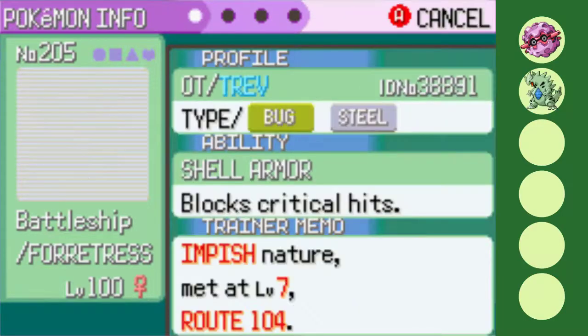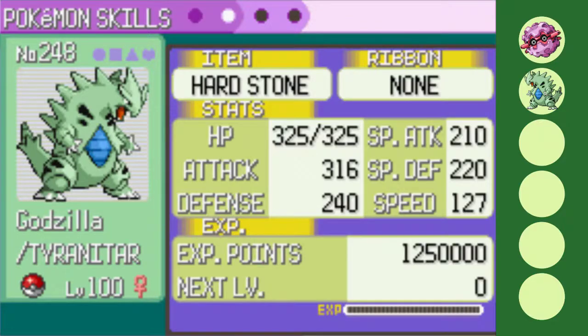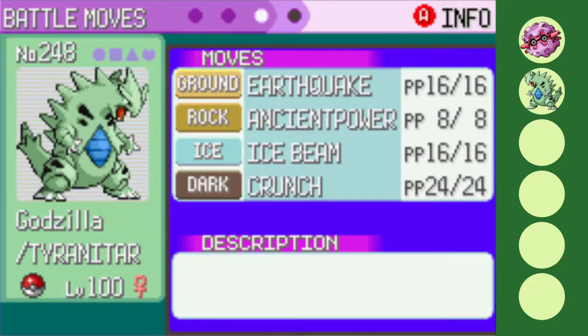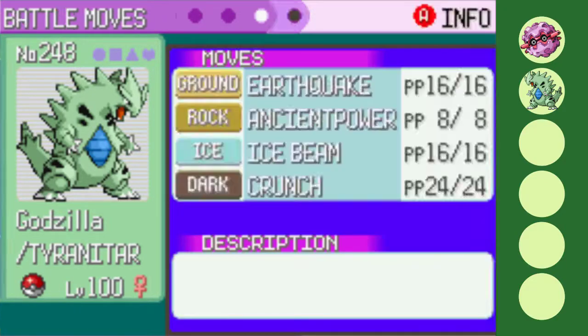You can never go without the pseudo in these types of challenges, so of course Godzilla the Tyranitar is next on the squad. Tyranitar makes a great mixed attacker, so I went with a Brave nature. In addition to its already great bulk, Intimidate makes it a great pivot. The Hearthstone allows for an already buffed Ancient Power to hit even harder, and rounding out the set is STAB Crunch, Ice Beam, and my one use of the Earthquake TM.